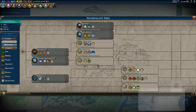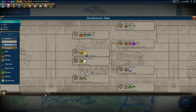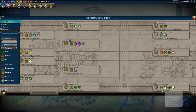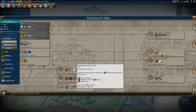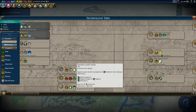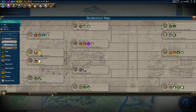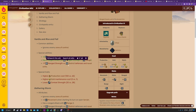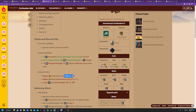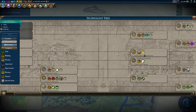In single player, especially on deity, you tend to get out-teched quickly since the AI starts with free techs and cities. If you rush Chariot Archers you'll likely run into AI swordsmen, crossbows, and walls, which is why they get a bad rap. However, in multiplayer a Chariot Archer rush is relatively effective. They are almost twice as expensive as a Heavy Chariot and have less combat strength against district defenses like walls, but overall they are a very good unit.